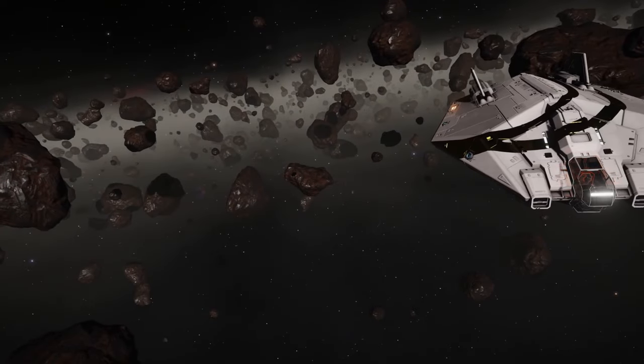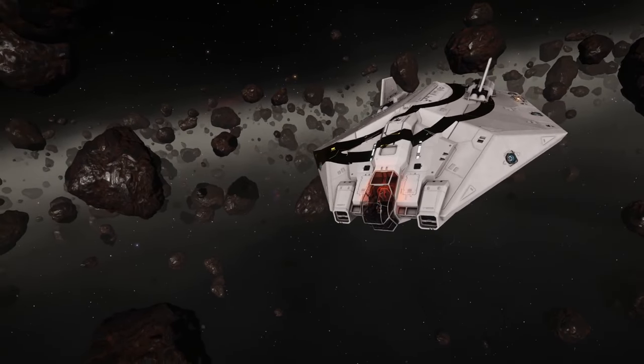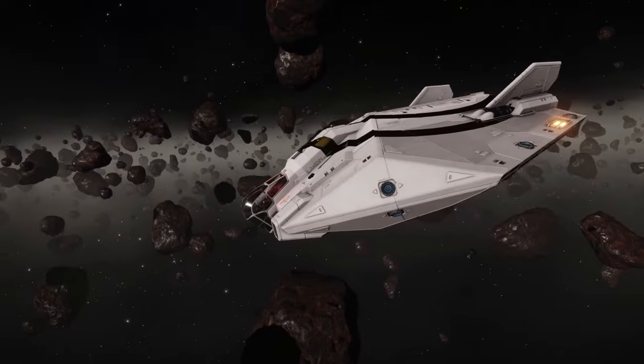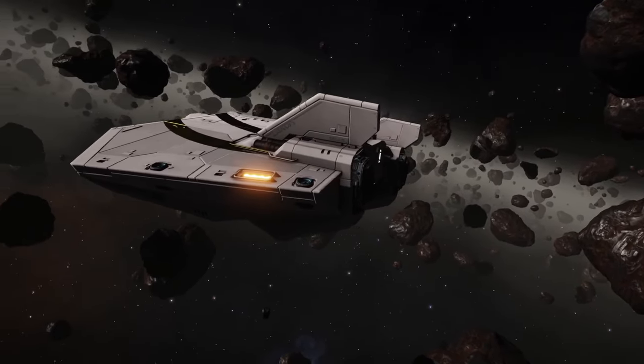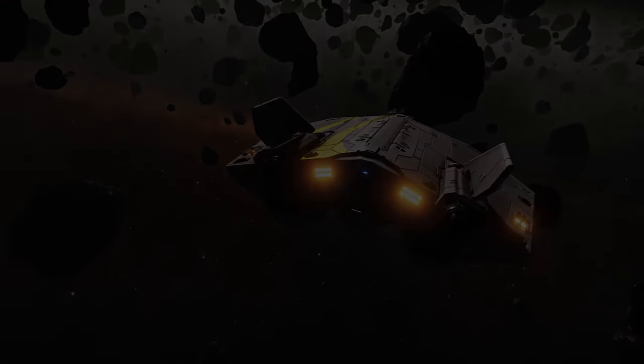Now that we've talked about modules let's talk ships. You can get started mining pretty early with something like a Cobra Mark 3 or an Adder, but once you can afford an Asp Explorer and its mining build you'll be well on your way to a mining career. There are other ships that work well too, but the Asp Explorer is a great first step, then looking into upgrading into something like a Python later on.